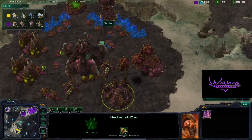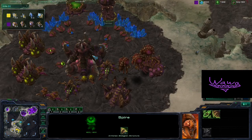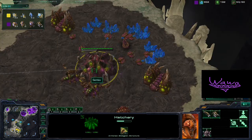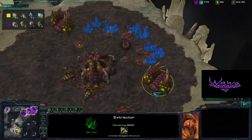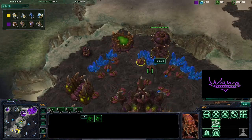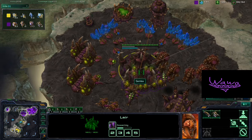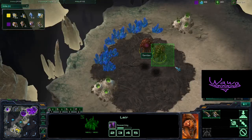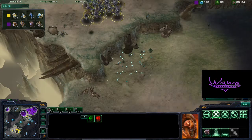Semtex needs to do a better job spreading creep. It looks like he might go for Spore Crawlers, which is going to be tough on his gas economy since he's not really saturating this extractor over here — he's actually fully saturated at his main base and should move some of those Drones to his expansion. Creep is being spread here by these Overseers, which is pretty smart.